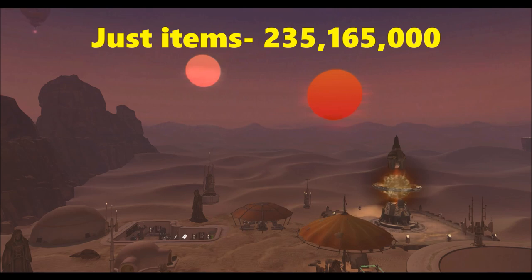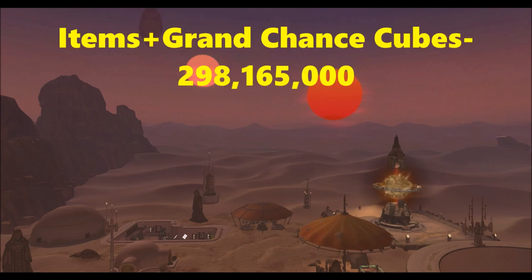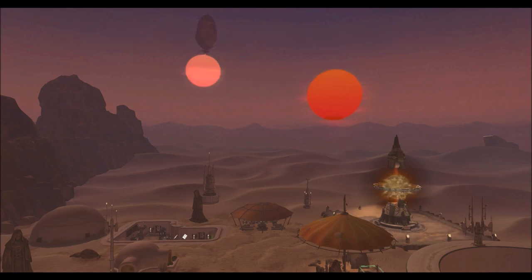From my rough calculations — and I'm undershooting like crazy — I estimate making a minimum of 235 million 165 thousand credits just from selling items on the GTN. That's a profit of 35 million 165 thousand credits. But add in the Grand Chance Cubes: six hyper crates times 30 is 180 Grand Chance Cubes. If I sell each for around 350 thousand credits, that brings my net revenue to 298 million 165 thousand credits — a total profit of 98 million 165 thousand credits minimum. For context, I estimated the Tulak Hord supplementary at 10 million and the Sith Recluse upper at only 25 million, so this is a very conservative figure.